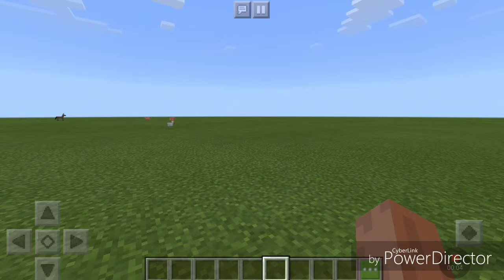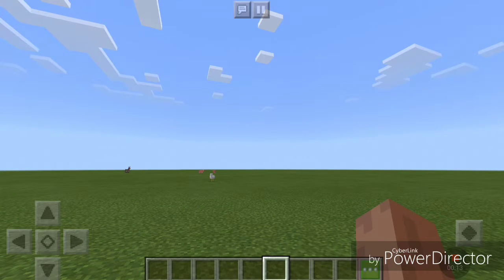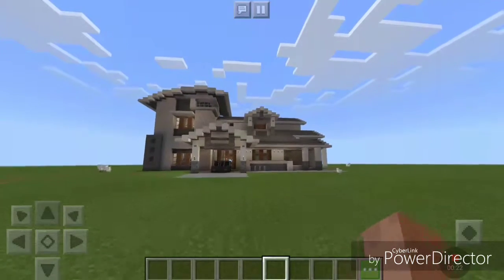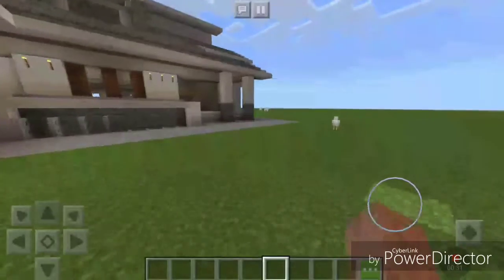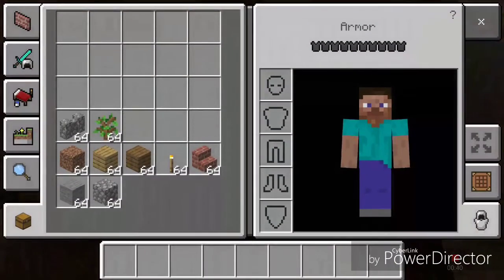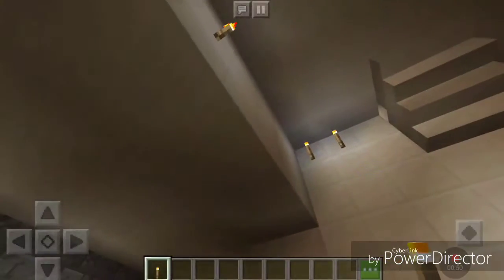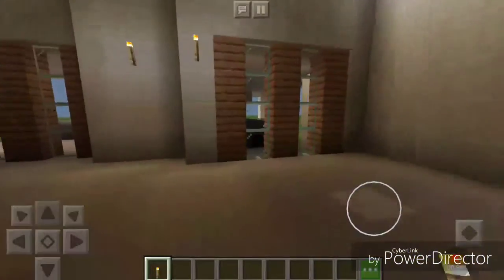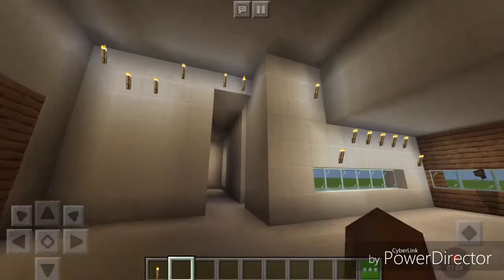Hey guys, it's your boy Aiden M back with another awesome video. Today I just moved to a nicer house in Minecraft. BAM, so this is my new house. I placed the torches and lighting. I got some of this stuff just in case I needed it. I got this from real estate, so it's a real house in Minecraft. It's against the law to fake pricing houses in Minecraft, and in real life as well.